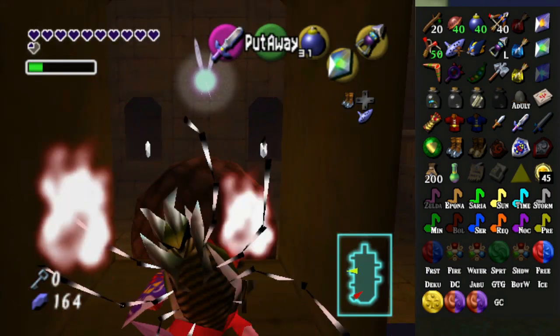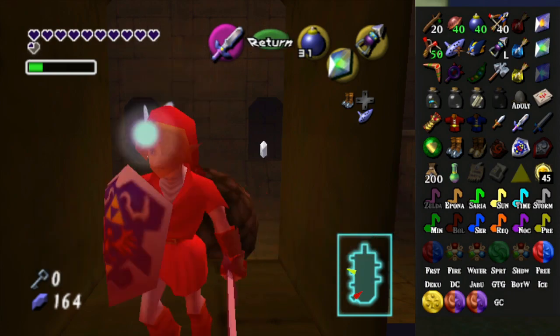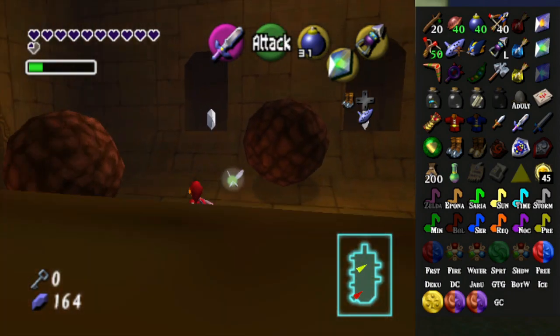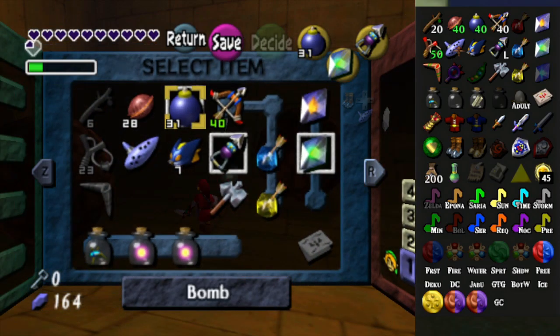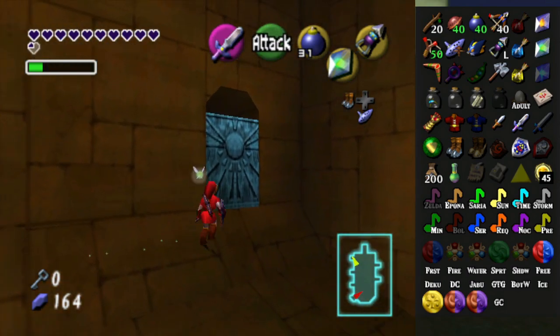Okay. Skulltula, please be something good that I can use right now. Small key for the Fire Temple. Okay, I was hoping. Well, anyway. Let's mark off the boulders room — apparently I can do the boulders room. It's yellow, but I can do it, if I play my cards right.